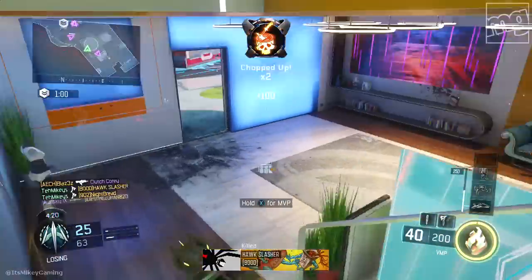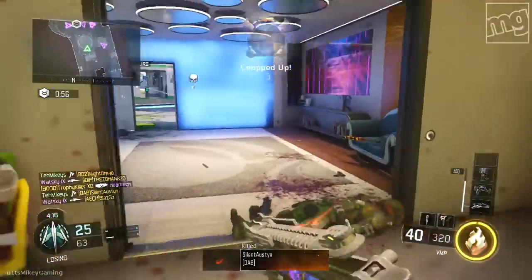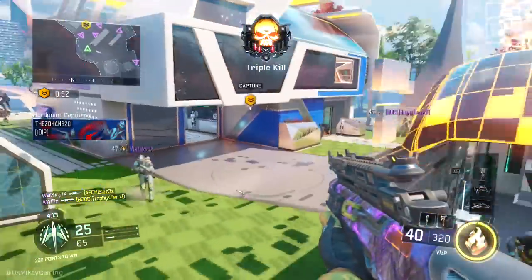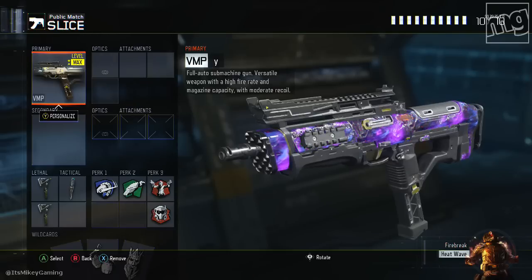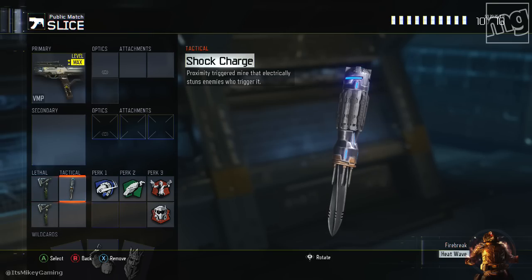Next up is the class. You're going to need two separate classes to focus on the challenge. For the main class — the one you'll use about 75% of the time — the weapon doesn't matter, whatever you like. We want to double up on the combat axes to increase your chances; you can spam them.